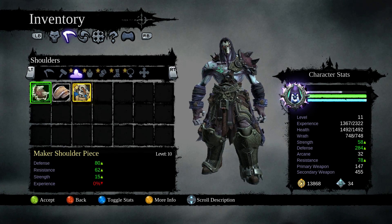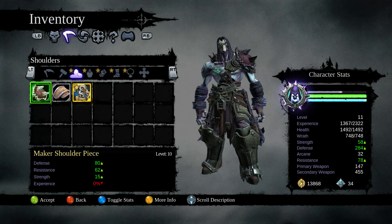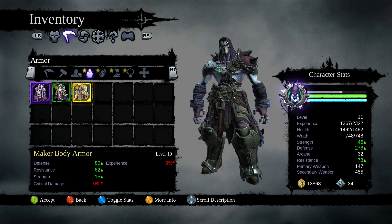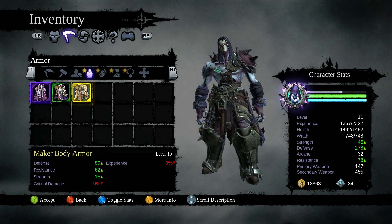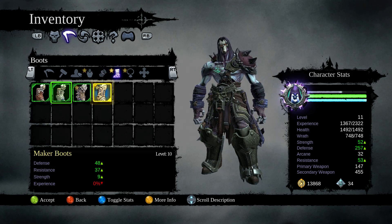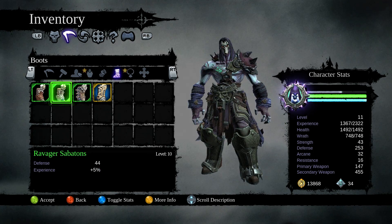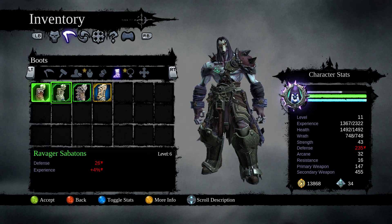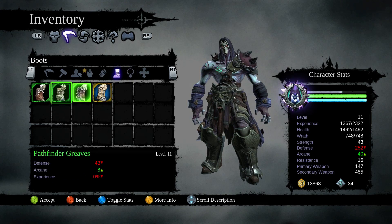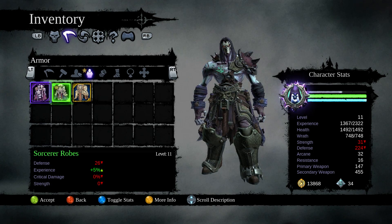Could we equip this? It would vastly increase our defense, resistance, and strength, but it would turn down our experience. And I think we're gonna find that that is the case for all of these. Nothing. Let's see — I can't pick any of these until experience goes up. I will take this however, and equip that.